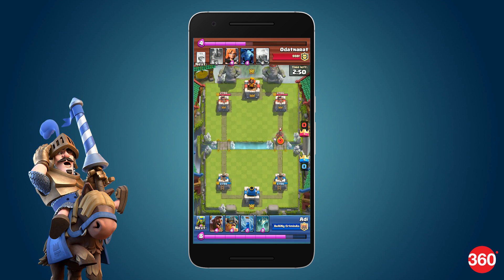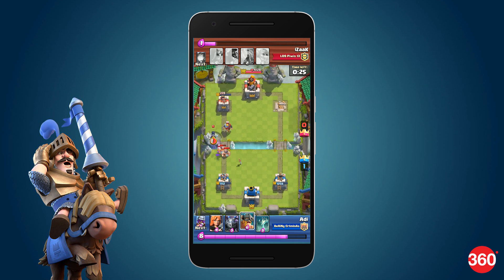By placing a structure, you'll pull them towards it, saving your tower from a few crucial hits. You can use the same technique for the annoying hog rider that is quick to make its way to your tower. So try this technique to stop your opponent and counter them effectively.